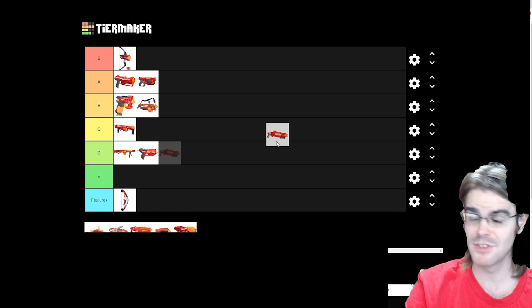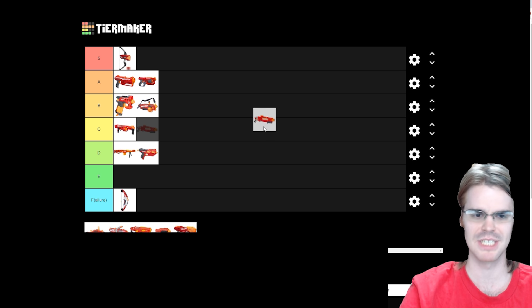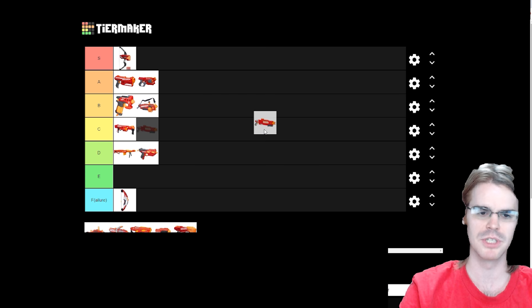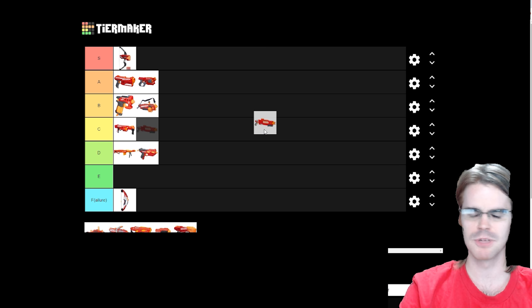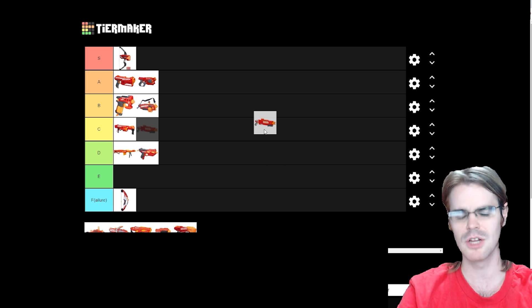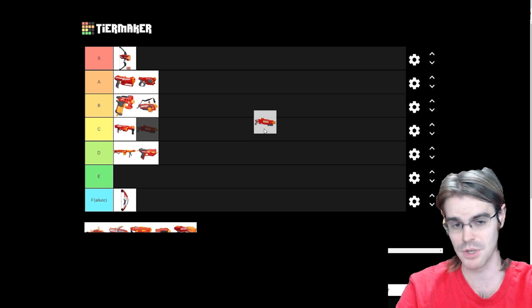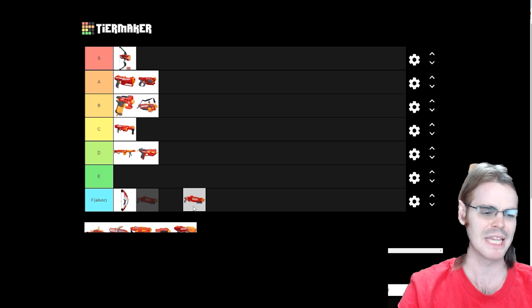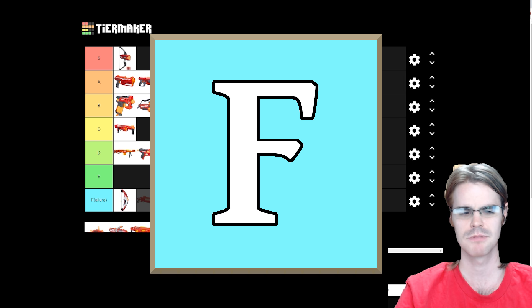While I can forgive the Mega Mastodon for being a chunky boy, one thing I can't forgive is bad, lazy design — and that's exactly what the Double Breach brings us. For 25 absolutely wasted dollars, you get a non-ergonomic blaster with poorly lined-up reload capability. You have to open a breach just to reload it, it only holds two at a time, performance was mediocre at best, and it has no integrated stock attachment point. This is a bad blaster. Down with the Lightning Bow you go.